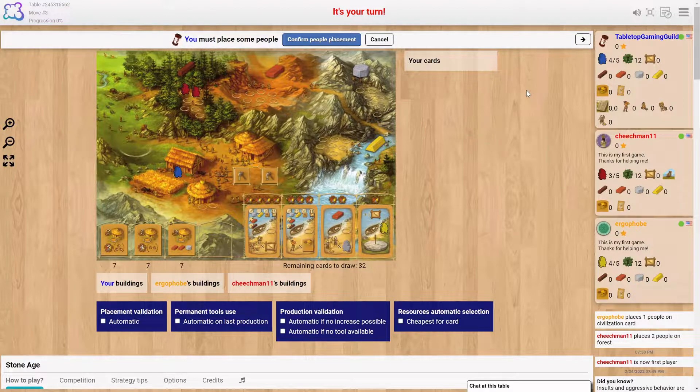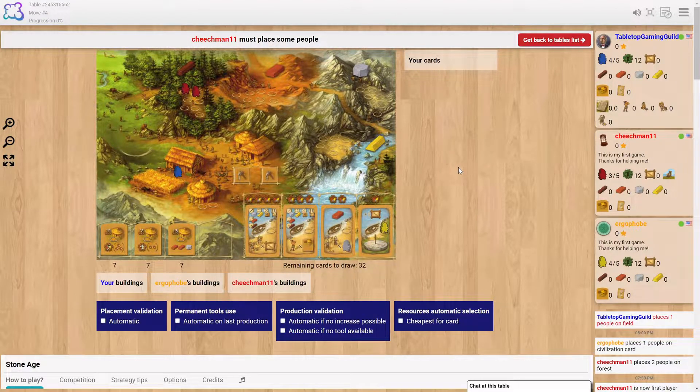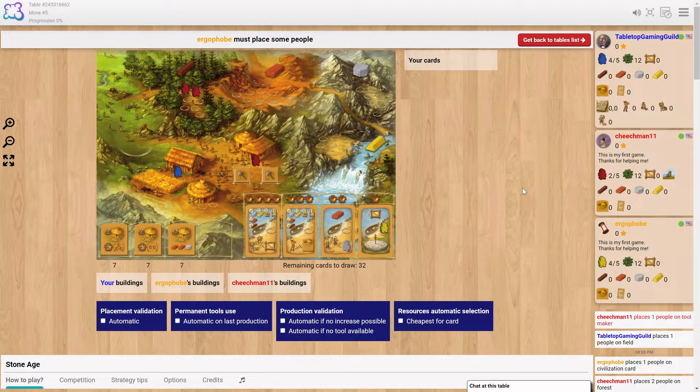They did come out with a new edition to the game, which has this board and a reverse side with a snowy landscape. It comes with an expansion that was really hard to get — it had a really dumb name, the fashion thing or something like that. It added a fifth player instead of just four. They later changed the name of the expansion to just Expansion Number One, which is a much better name.